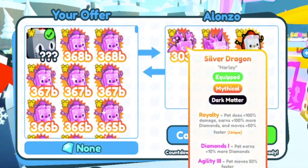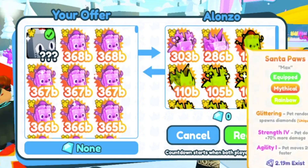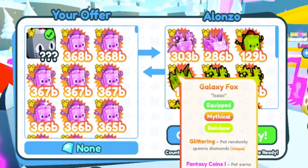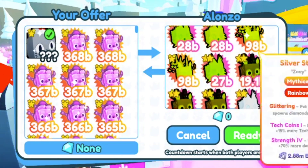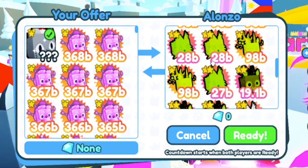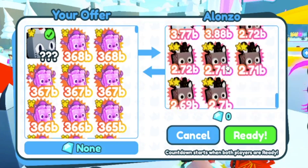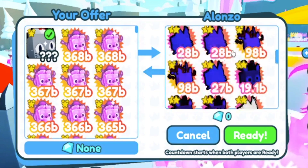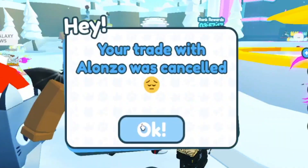Next up, Alonzo. They're putting up a Dark Matter Silver Dragon, Dark Matter Galaxy Fox, Rainbow Santa Paws, Rainbow Galaxy Fox, multiple Rainbow Silver Dragons, Rainbow Silver Stags, Rainbow North Poles — there's a lot here. They're mostly Christmas stuff, but it's just going to fill up my inventory, so I'm not going to do that trade. No thank you, Alonzo.